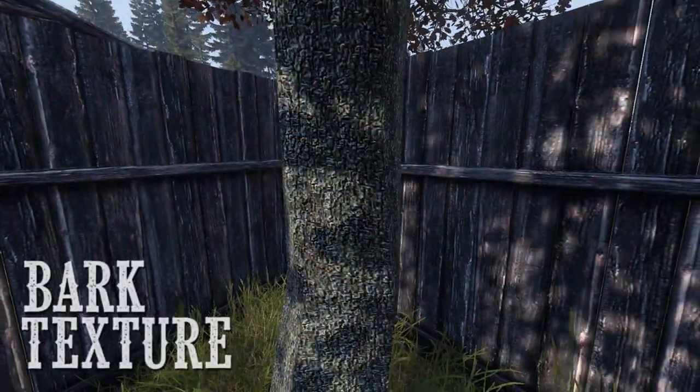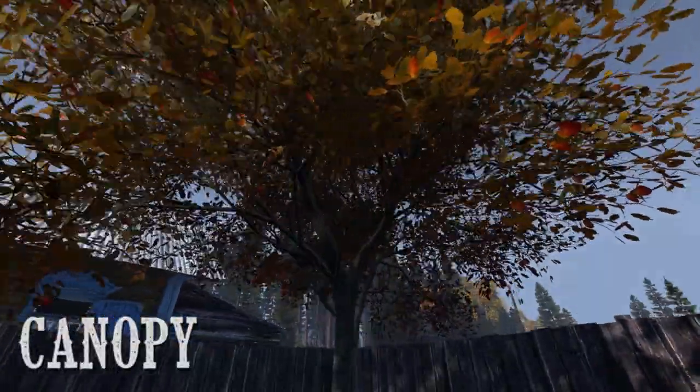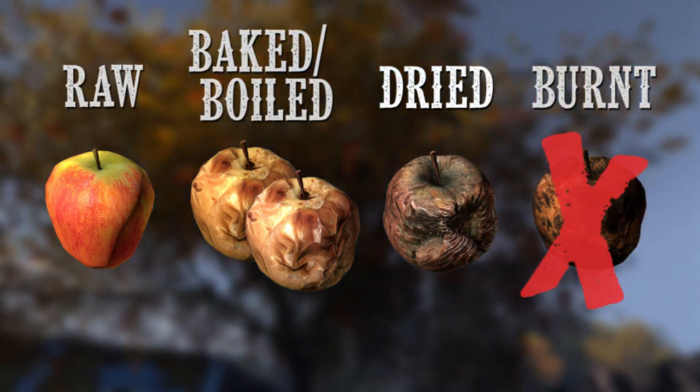It's got a very unique bark texture. Also here's the canopy — you can't miss this thing. Take note of the little one dimensional Tomb Raider 3 style apples there. Now here are your four forms of apples. Like I said earlier, don't eat the burnt one.